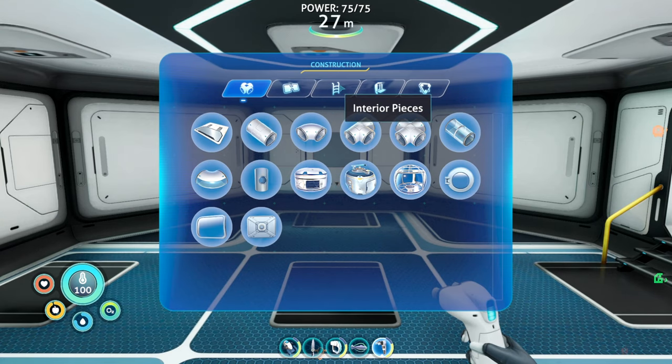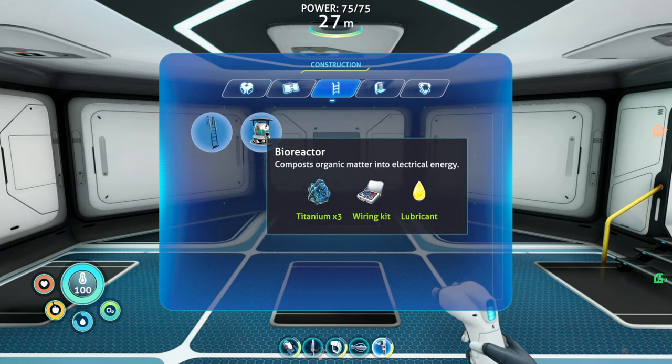We're going to put a bioreactor in. It's going to cost three titanium, a wiring kit, and silver — kind of hard to get, but I'm working on it. And of course a lubricant. Always use lubricant.